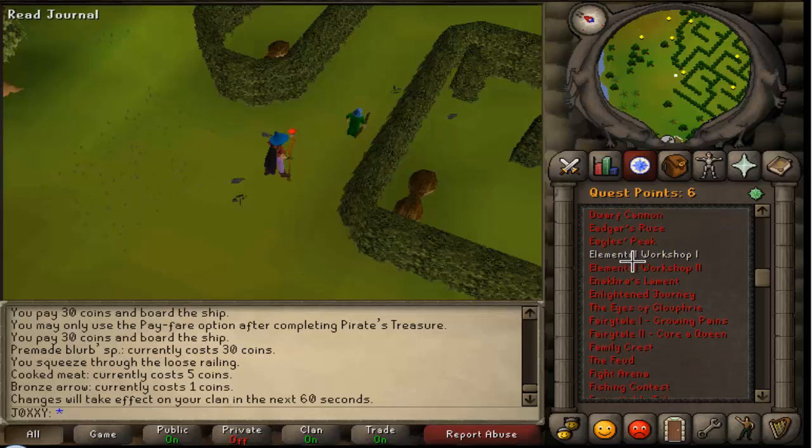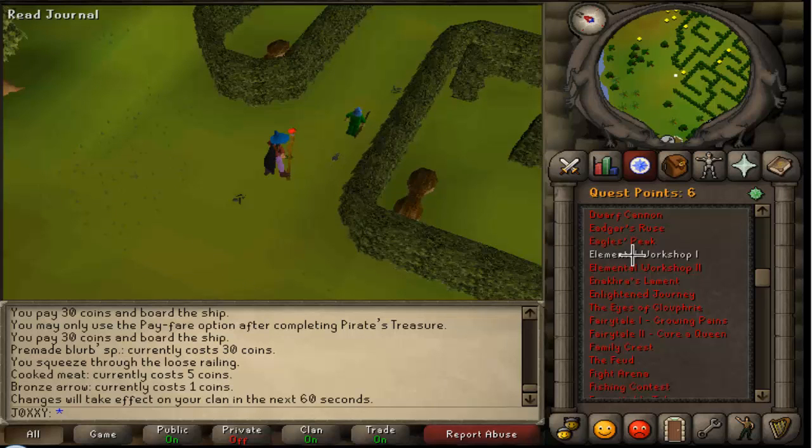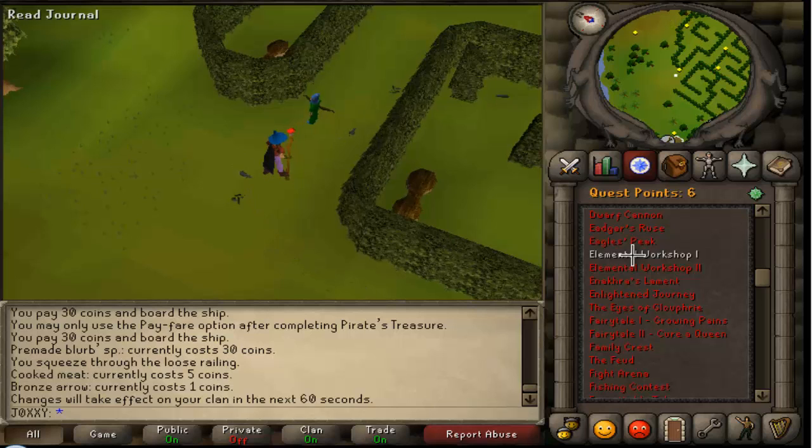Elemental Workshop — the thing about it is that they have elemental monsters in there, one for each element: air, earth, water, and fire. The good thing about them is that they drop things like talismans, so they're very good if you want to get some talismans.